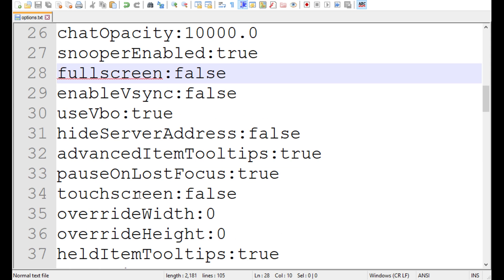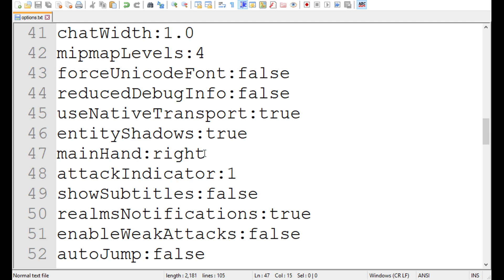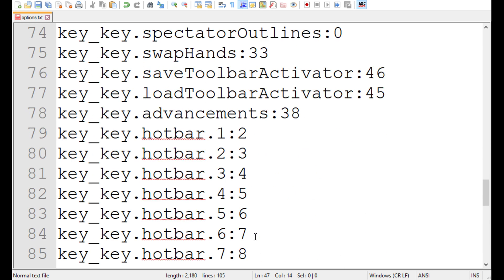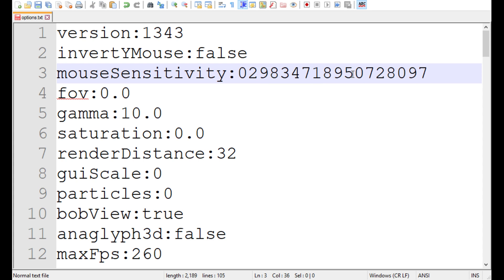Fullscreen — no. I don't really understand this. Ooh, let's try changing this too. Let's change our mouse sensitivity — let's copy that because I like my sensitivity. Let's do something like that. Let's get rid of the zero.